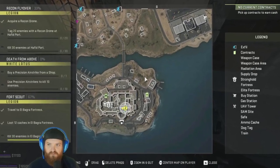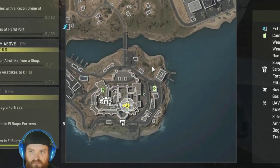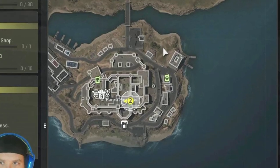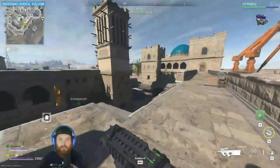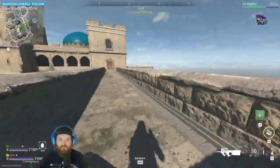Now with this one, we'll need to go to the El Bagra Island on the very bottom of the map. And this is where you'll need to be up in this top tower. So go ahead, run up here and get into this tower.